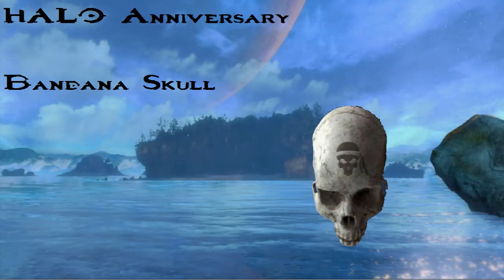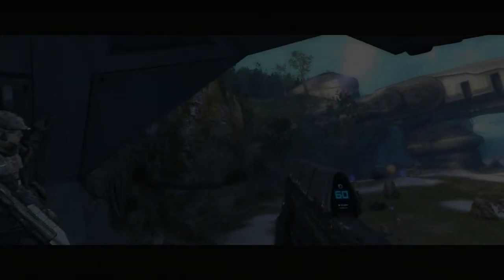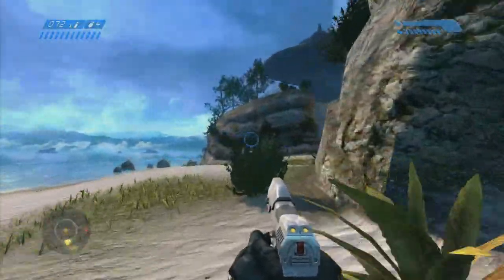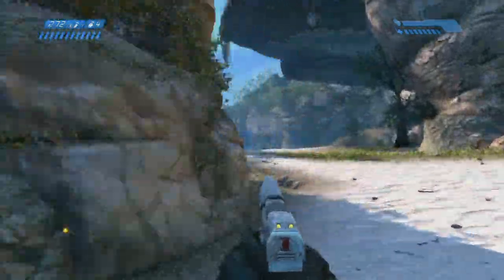Hi, this is Ash from GamingBetter, bringing you a new video of the Halo Anniversary Bandana Skull location. I've sped this video up a bit to save on time, so you can get to the skull quicker. You're going to want to put it on Cartographer, which is the fourth level, and I would recommend putting it on easy, so you can basically run past all the enemies without really dying.